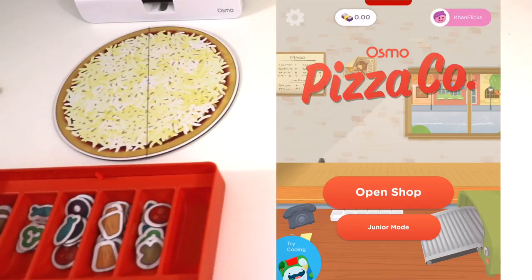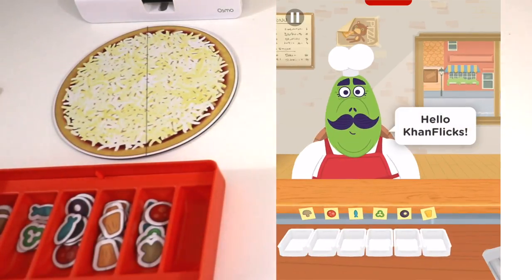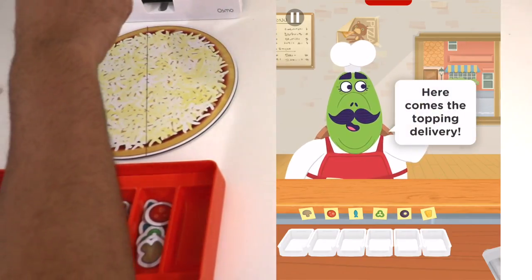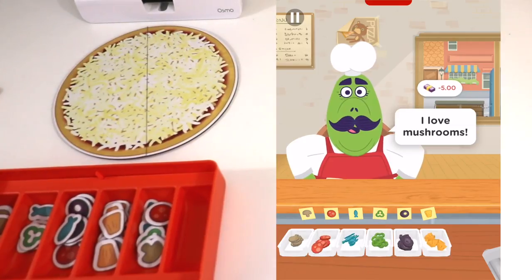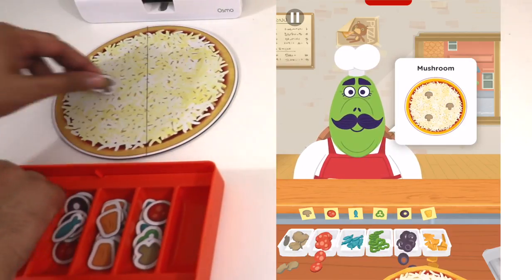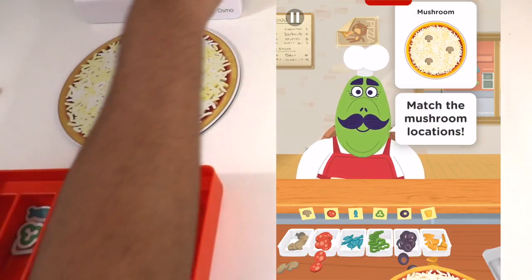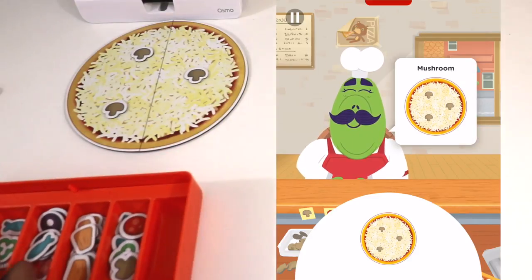Alright, so we're all set and ready to go. We got our pizza shop ready, we got our pizza laid down, and the iPad app is working. Let's go ahead and click on Open Shop. So this is more of a tutorial. It says he's going on vacation and it looks like we're going to be taking over — let's make a pizza. So the toppings are coming in. It says mushrooms, so let's do one, two, and three. More mushrooms. You've got to match the locations. Looks like we got it.